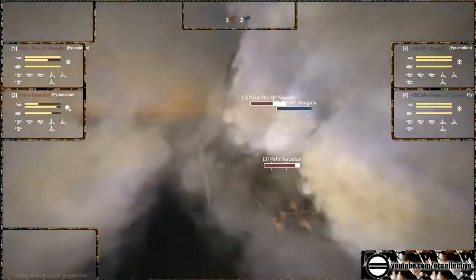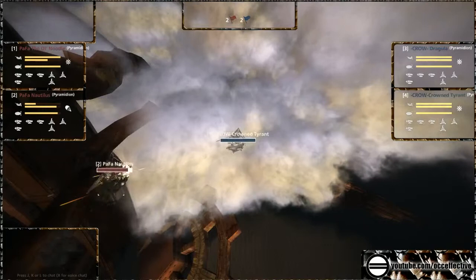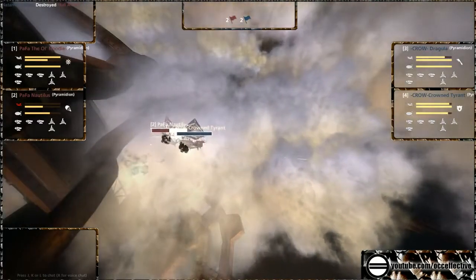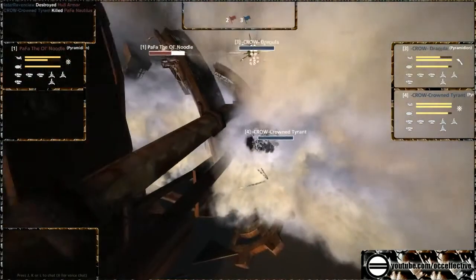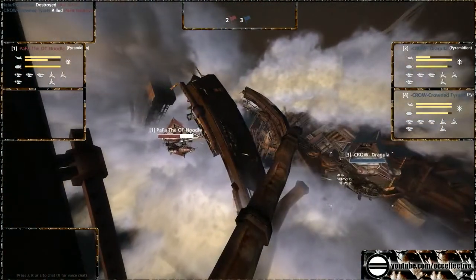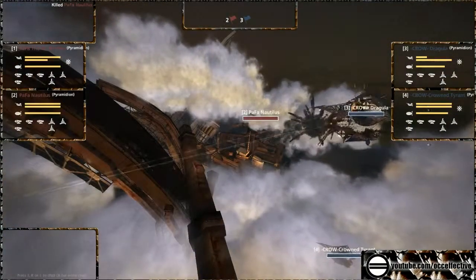Crowned Tyrant coming in from the side of the Nautilus — that's not going to be good. There's a bounce, there's a bounce, there's a ram. Nautilus goes down. Beautifully done. Old Noodle trying to get this kill on the Dragula before Crowned Tyrant comes in to assist.